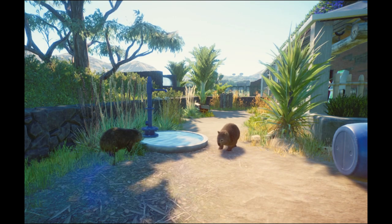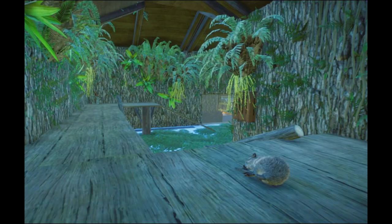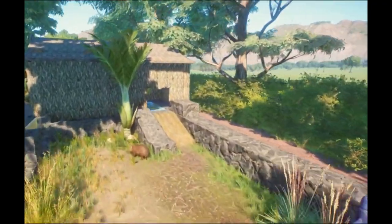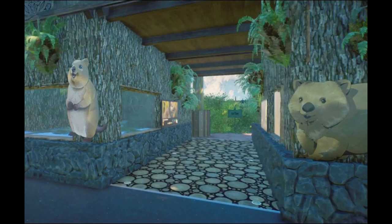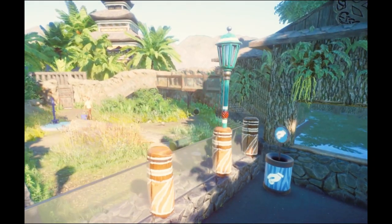On my channel you can already find most of the enclosures. There is a shared walkthrough enclosure with emu, wallaby, and red kangaroo. There is the koala house, the cassowary, and the platypus enclosure. There is the kiwi exhibit, the Tasmanian devil habitat, and in this video, as mentioned, there is the quokka and the wombat.